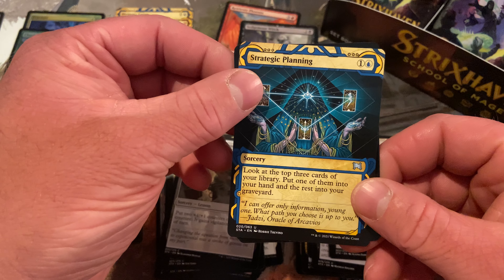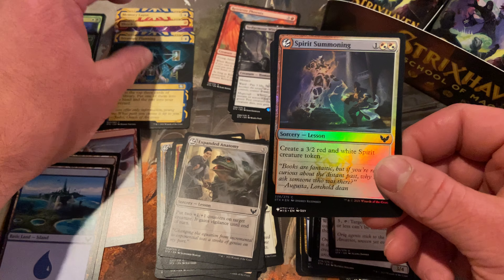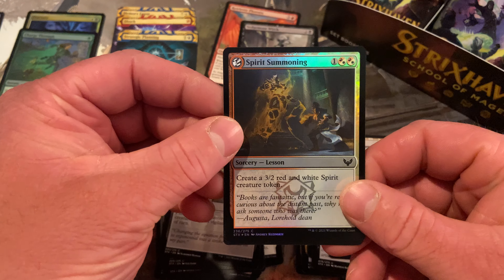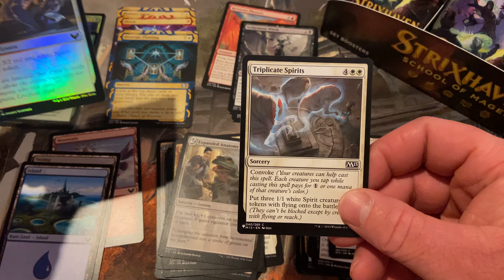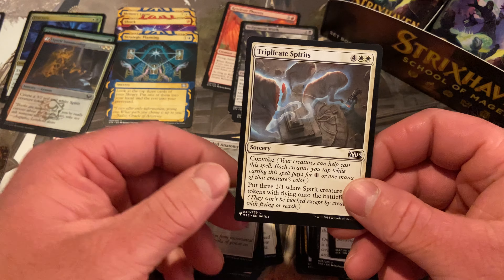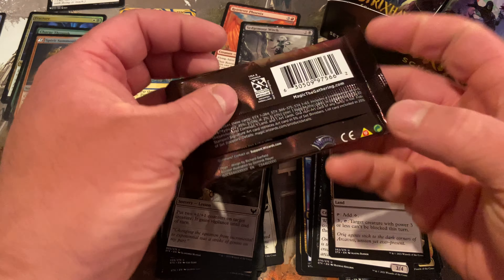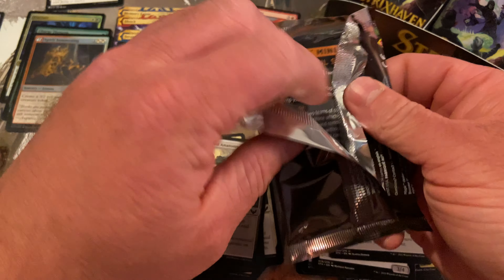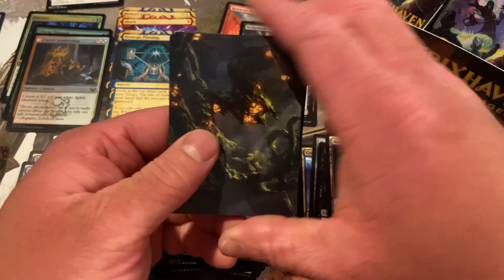Strategic Planning — look at one, keep one in your hand, the rest in your graveyard. That's not bad. Now I'm seeing a lot of different mystical archive cards I haven't seen yet in these first three packs. Triplicate Spirits — I think that one's been floating around in every set booster box that's come out so far. Probably one in each. If you ever see a video with a booster box, it's probably got a Triplicate Spirits in it.